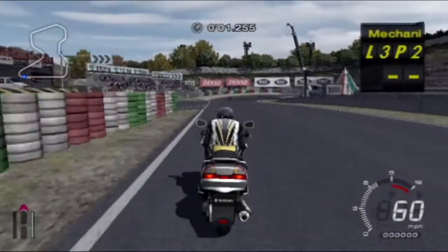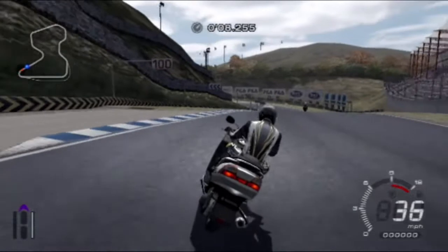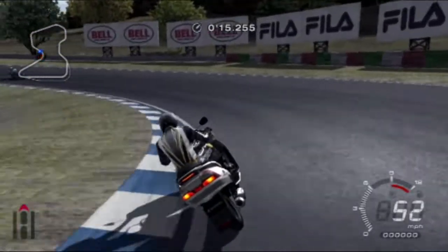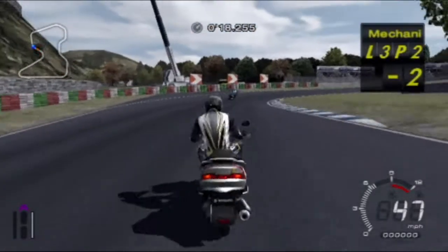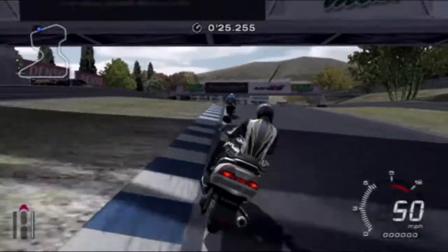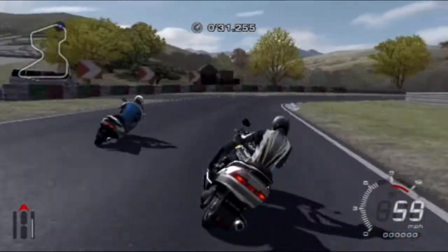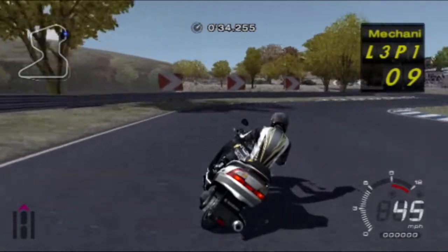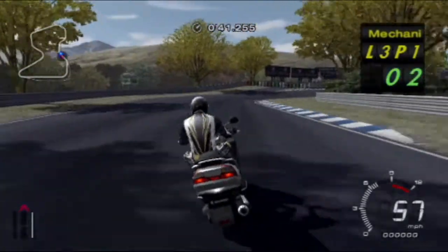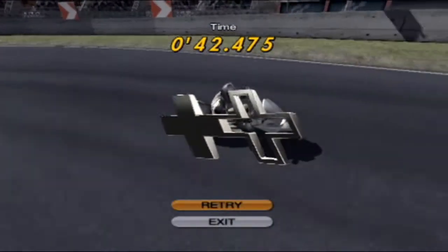Okay, here we go. Back to the Autumn Ring Mini — we can't get away from this track. It's like you must do a race here for every single manufacturer, no matter what. I think this is actually slower than any of those Honda bikes that we rode. This is definitely slower, without a shadow of a doubt. Oh, we're in the lead! Can we keep it? And we can — 42.475 seconds. Very good.